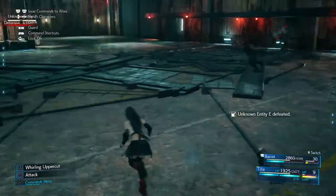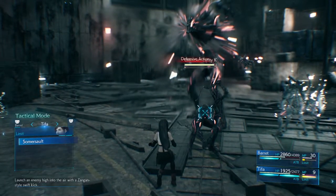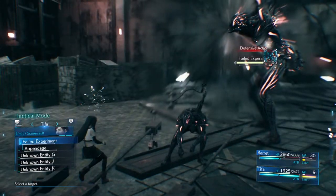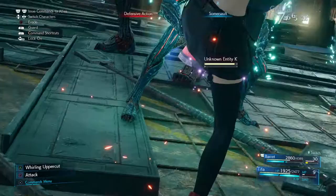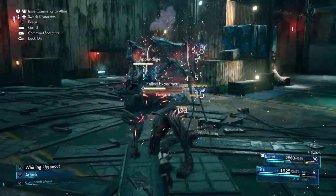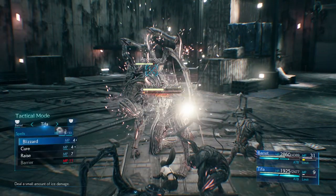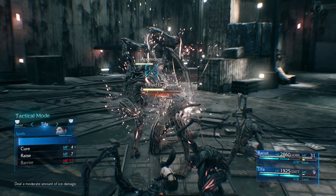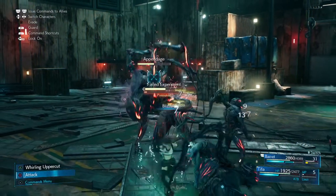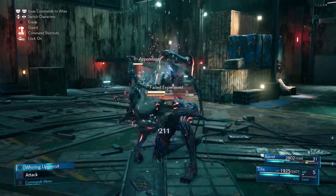Skip out of the way, get yourself in a good position, and then use a Limit if you've got it. I opted to target the unknown entity instead of the appendage to test the theory that it wouldn't take any damage. But as you can see, it does take some damage, and it hits both the appendage and the Failed Experiment. That brings it down, and because it's pressured, I can then get in some good whirlwinds, hit it with some Blizzard, and try to get it to stagger as quickly as possible. You can see I've nearly got a half-filled stagger gauge as a result of that.